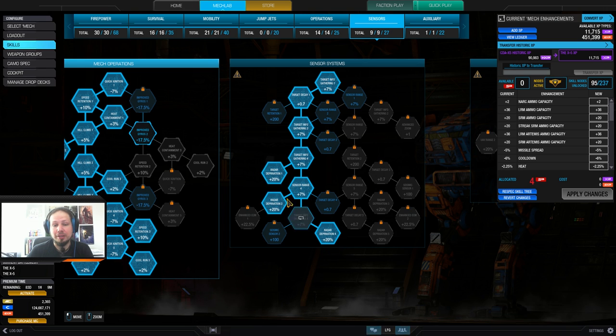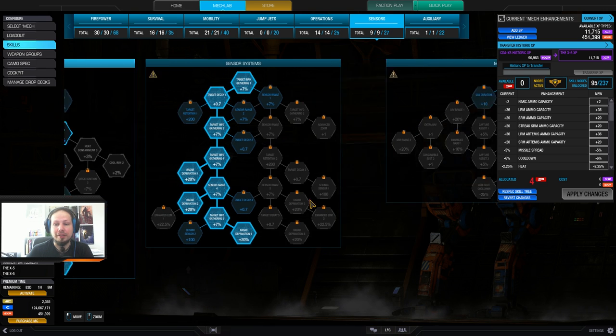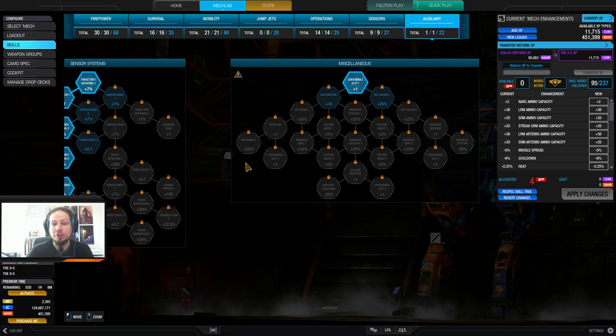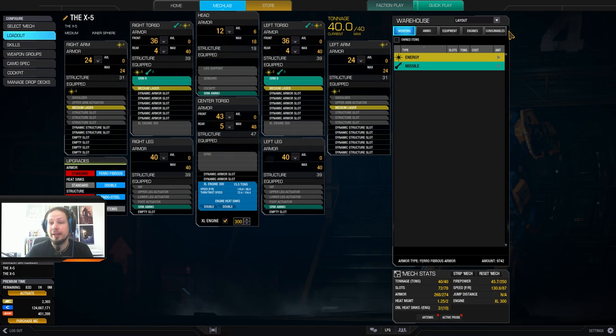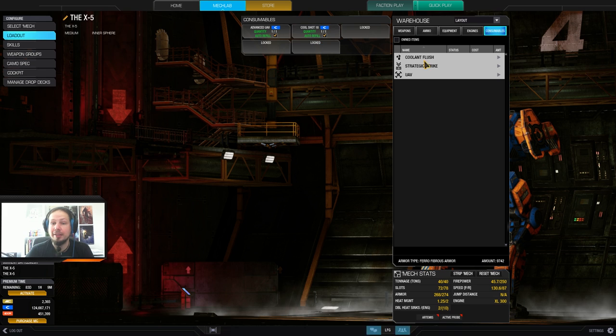I'm taking the radar deprivation nodes, the 60% one, and of course the second consumable slot because we are in a relatively fast mech and we can make use of a UAV. I took a UAV and a cool shot to keep the damage going, and that's the build.